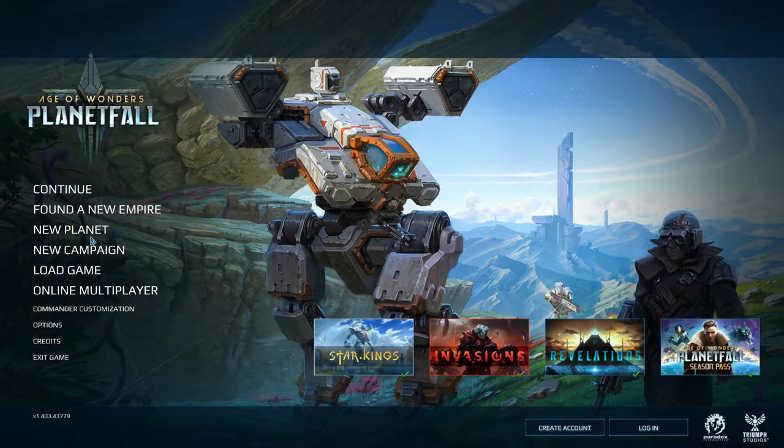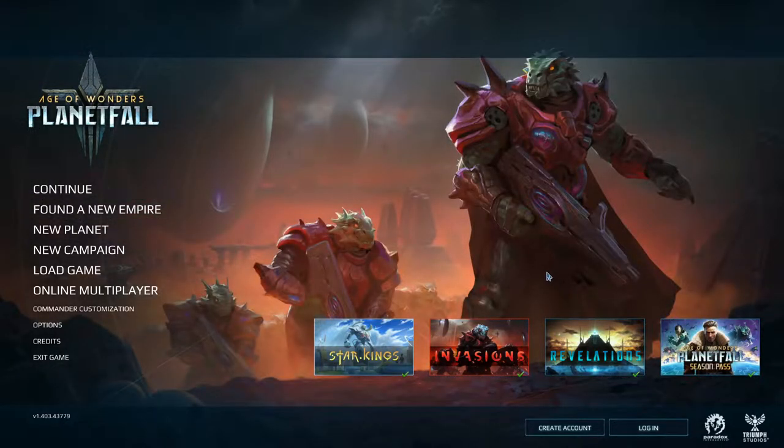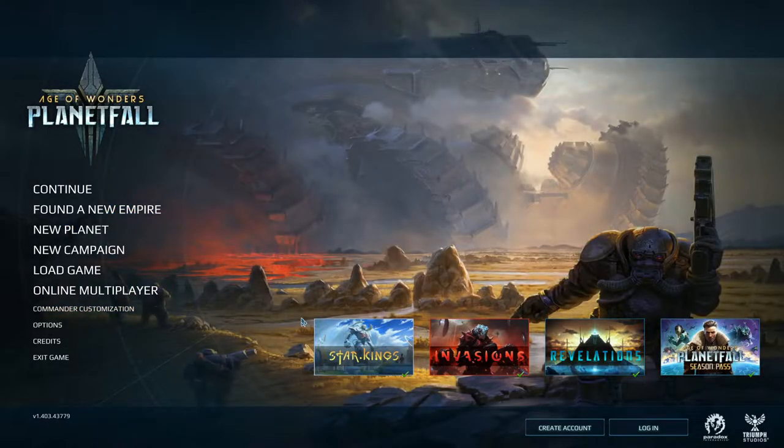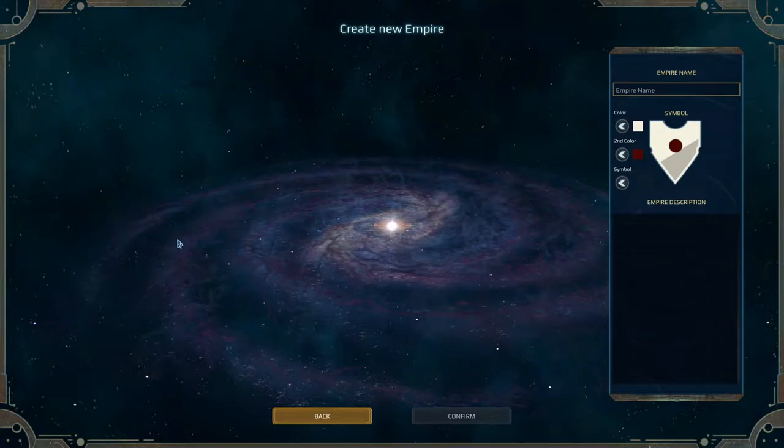I could do that just through the New Planet button, but with the newest expansion of the game, Star Kings, apparently you can found a whole empire and create basically a continuous multi-campaign galaxy of your own. What we're gonna do is try to create an imperium. With that in mind, we're gonna start with the Found a New Empire button. You can also see Commander Customization in there. I already got a handful of customized commanders ready to go.